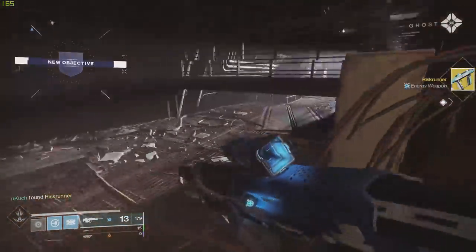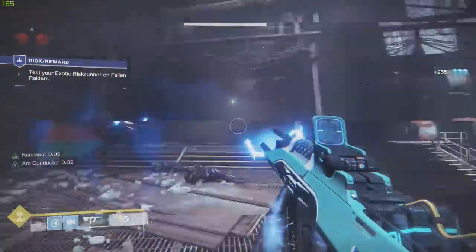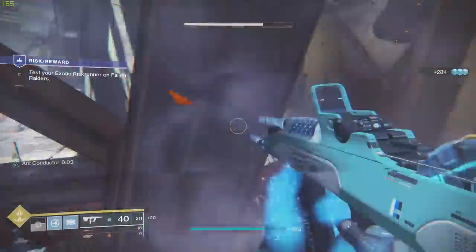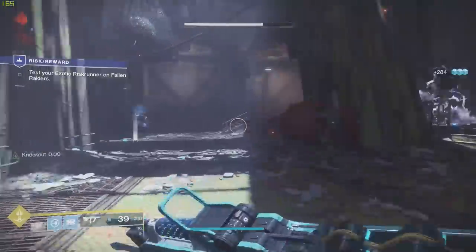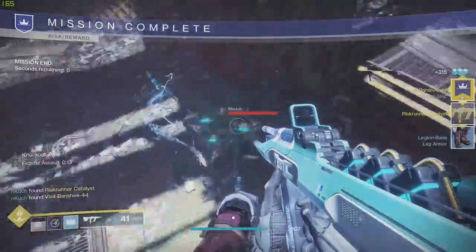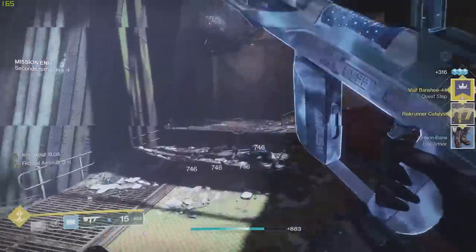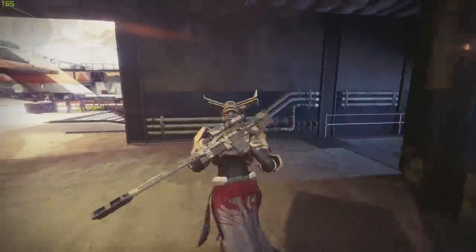Moving further into the quest, you'll fight a bunch of enemies and a pretty big boss. Once you kill him, the quest is essentially finished and you get the Risk Runner catalyst. The quest tells you to go back to Banshee to talk to him, but you don't really need to — there's nothing else that comes from this quest line. Still, go to Banshee and get that dialogue out of the way.